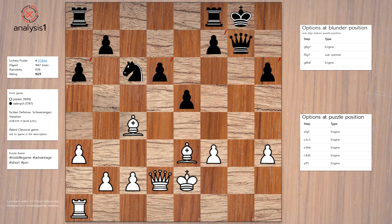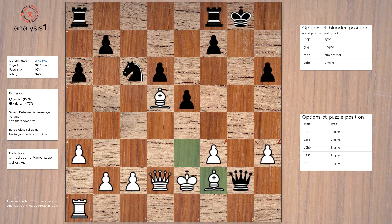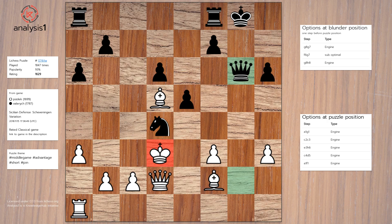Puzzle losing option 4: Bishop to d5, Queen to g2 check, Bishop to f2, Knight to d4 check, King to d3, Queen to g6 check.